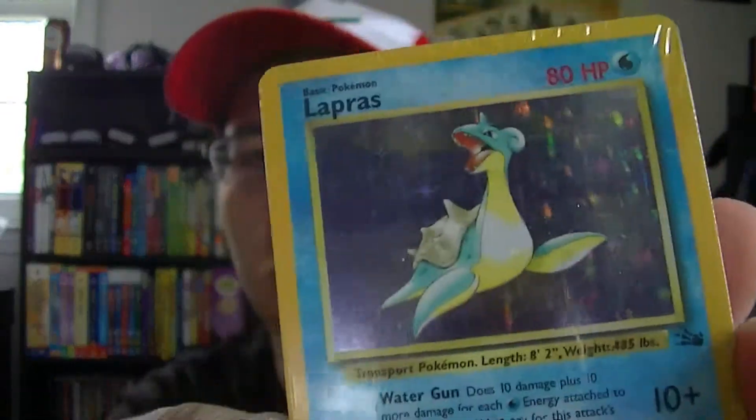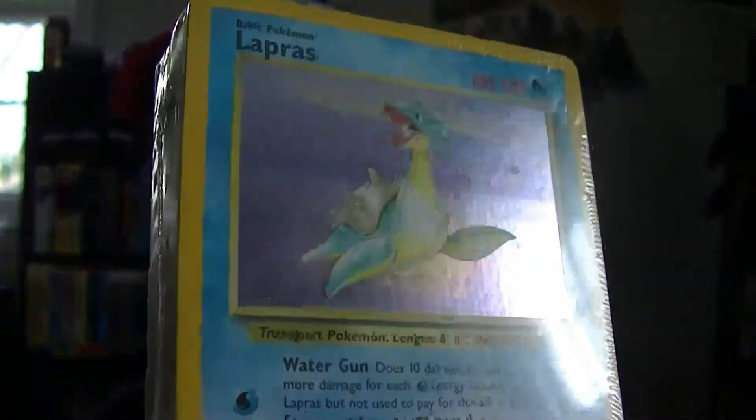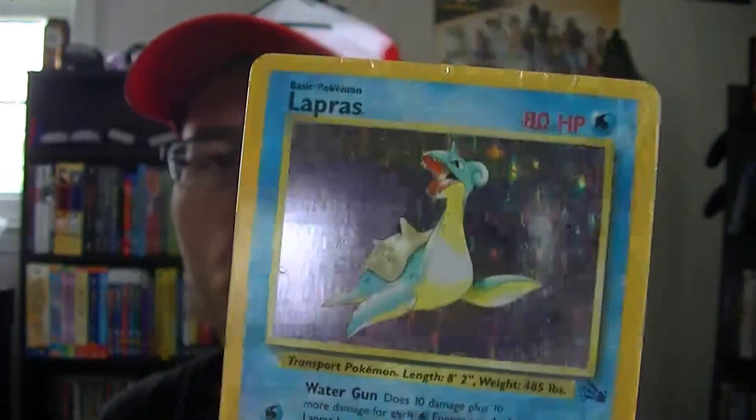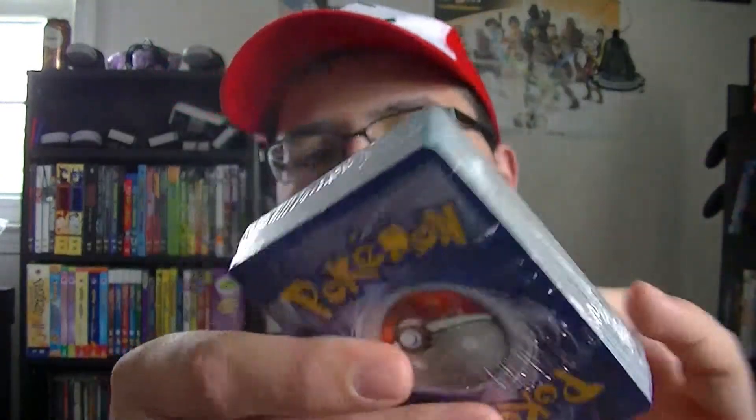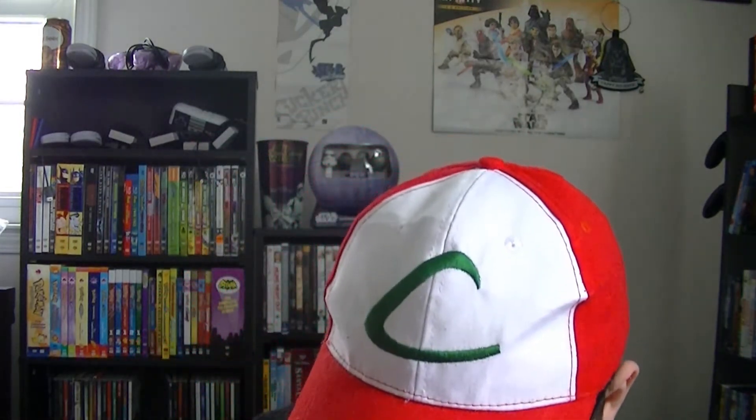This is one of my favorite Kanto Pokémon. Lapras is definitely one of my favorites, especially from the anime. And seeing a holographic one in mint condition — this is amazing. I want to open this so bad, but I'm so afraid of messing this beautiful card up. I could put it into a sleeve — just a regular standard sleeve — and then try to fit it back into this little box. Probably just a standard sleeve will do.